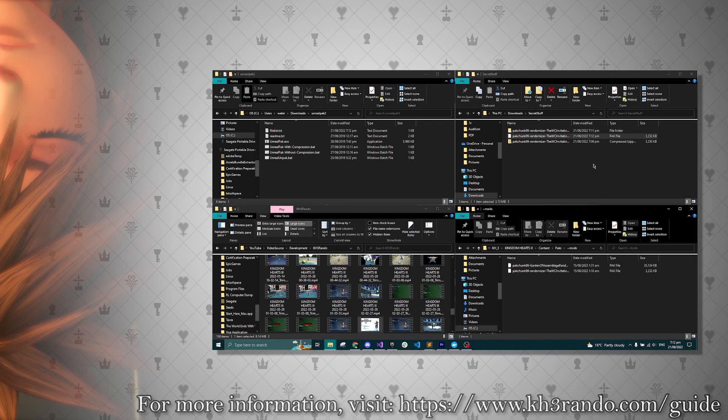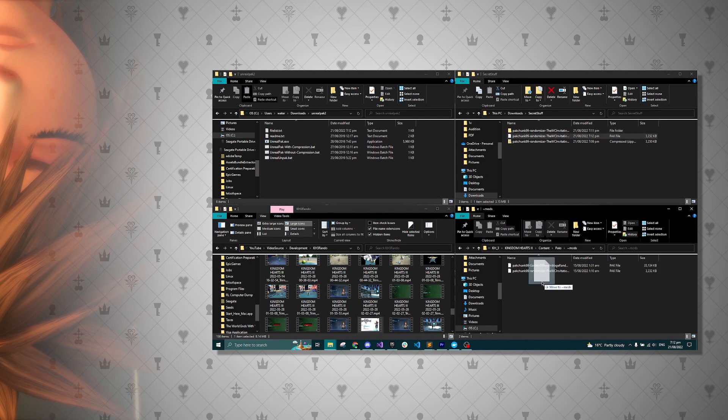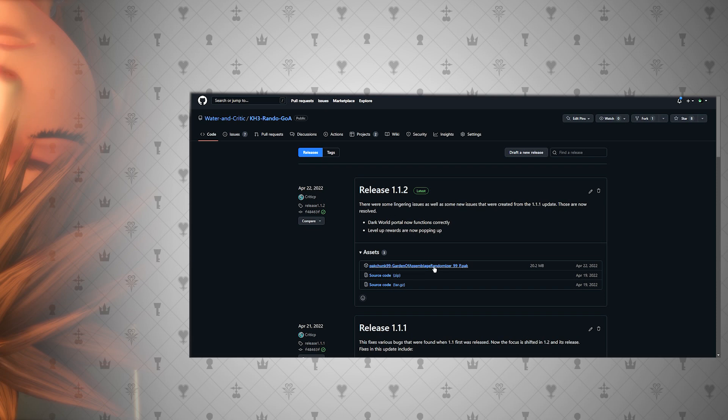If you do not have a mod folder, you can create one. Finally, you'll need to download the GOA plus rando pack — link in the description — and just drop that in with the other pack.